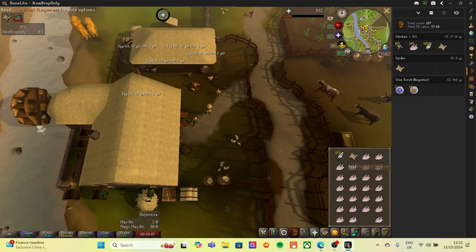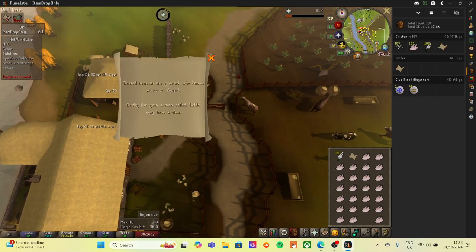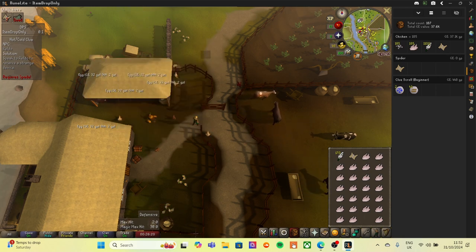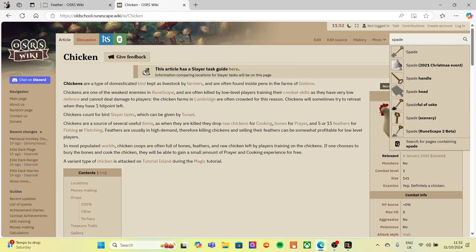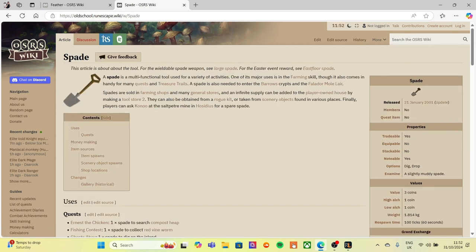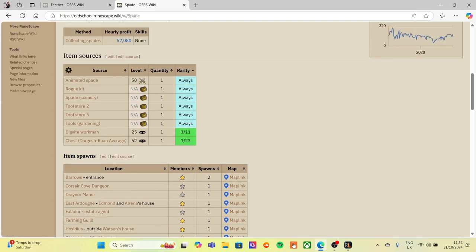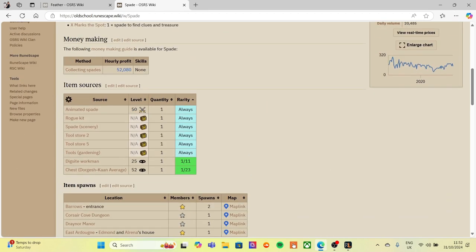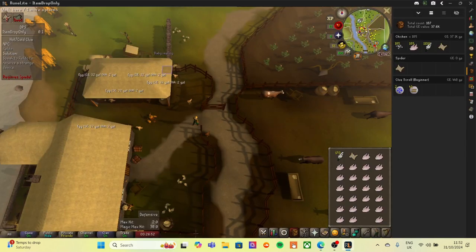There we go! Let's see if we can actually do the clue scroll steps - we cannot, because we need a spade. So if we go over to the wiki... the only way to obtain a spade is... I could get thieving up to level 25! Let's do that then - at least we're getting somewhere and getting something.